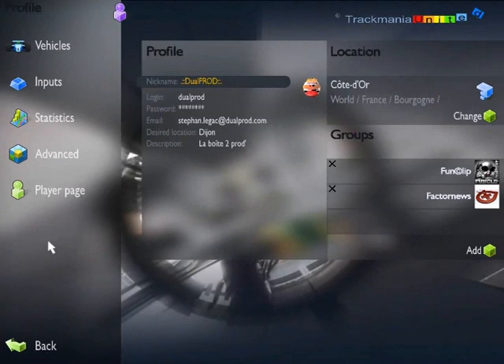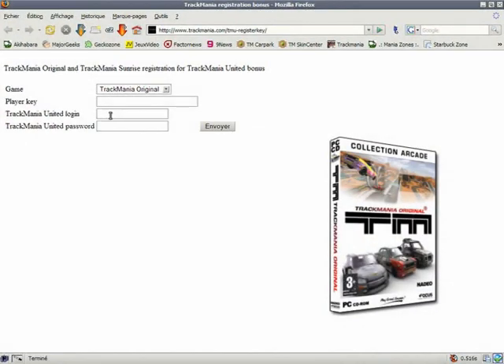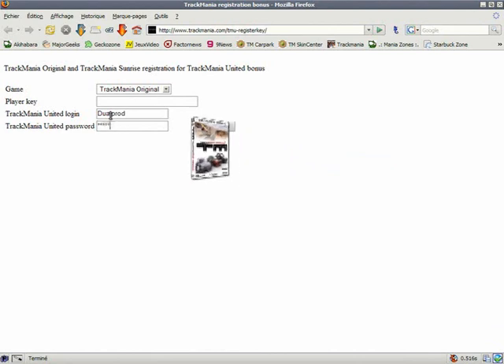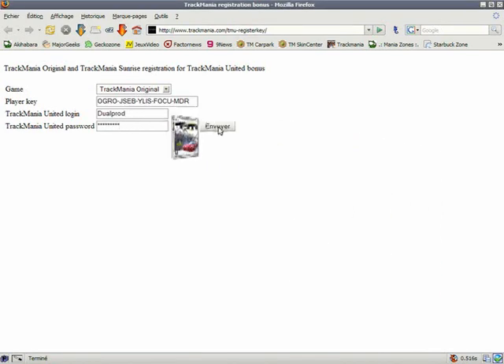You will receive a certain number of coppers each time you connect to the game. If you have other versions of Trackmania, you are in for a treat, because you can significantly increase the number of coppers you receive. When you connect to ManiaZone.com, you can associate your other Trackmania player keys to your Trackmania United player keys, and register all of your player keys to multiply the number of coppers you receive each day.